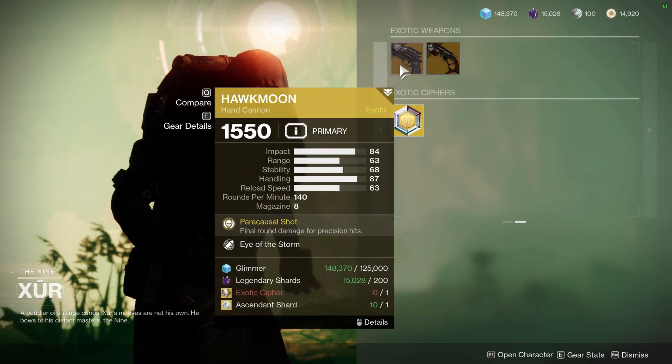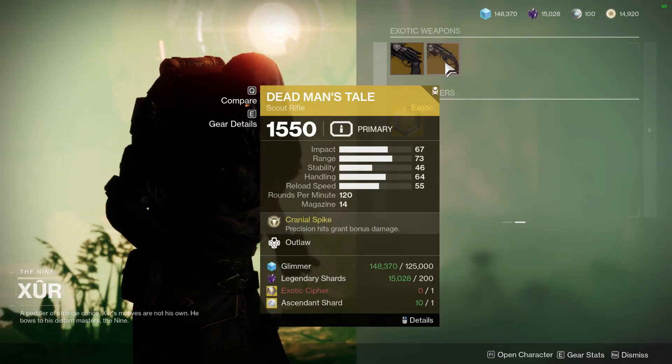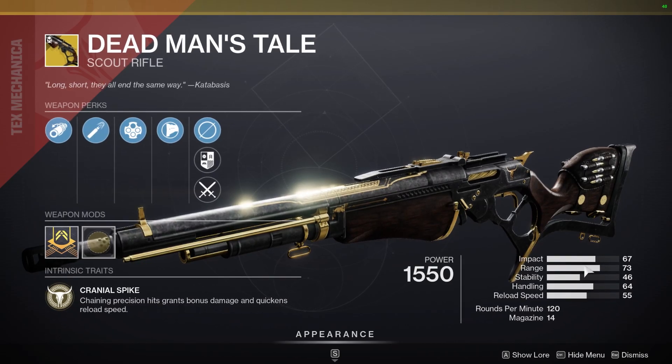And finally, the Exotics. We have the Hawkmoon with Eye of the Storm and Smallbore. And for the Dead Man's Tale — oh no, Xur is selling another god roll Dead Man's Tale with High Cal? Oh my goodness, Xur, you shouldn't have.